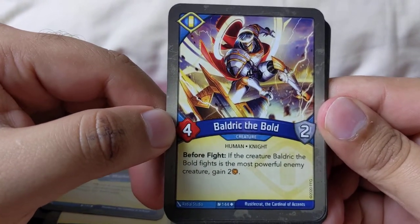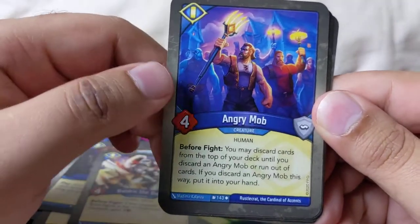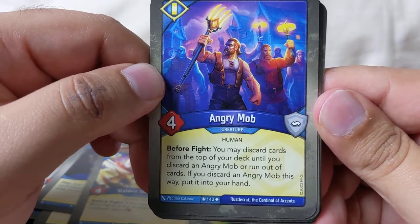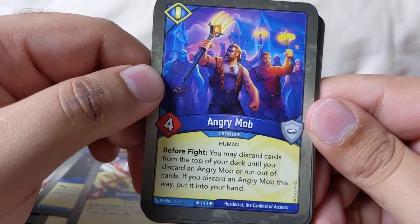Boldric the Bold: before fighting a deferred creature, Boldric the Bold fights the most powerful enemy creature, gain two. Angry Mob: before fighting, you may discard cards from the top of your deck until you discard Angry Mob or run out of cards — if you discard Angry Mob this way, put it into your hand.